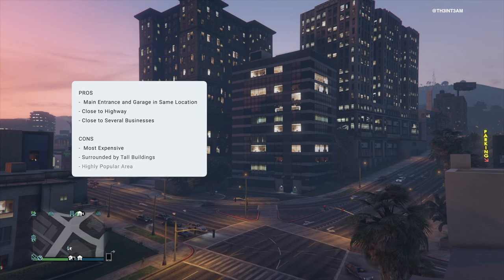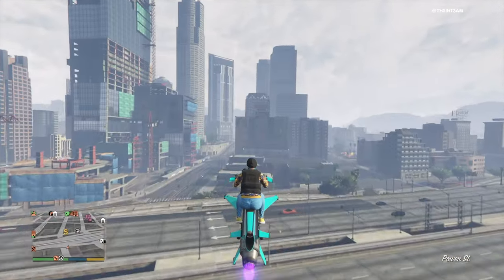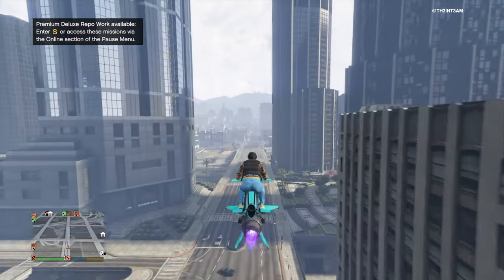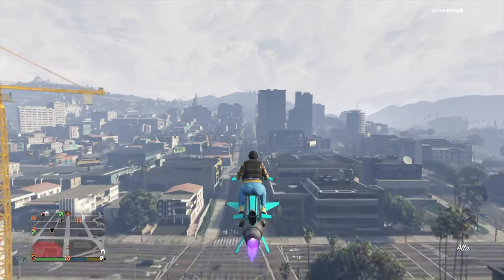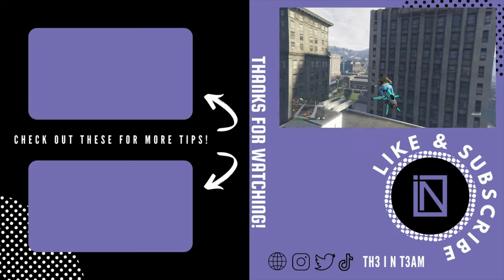The Howick Agency's main entrance and garage are perfectly placed. It's close to the highway and several businesses, including the casino. However, its high price tag, surrounding buildings, and its popularity due to its location may steer players away. As mentioned earlier, the agency's contract missions will take you all over the city, so the best location is really relative to your playing style and needs. We want to know your thoughts — please let us know in the comments what features you liked or didn't like about these four locations, which agency you ended up purchasing, and if you're switching locations, what caused you to switch. Thank you all for watching. If you felt this was helpful, please drop a like and consider subscribing. Feel free to check out more of our videos for additional tips. Thanks again, and until next time teammates!